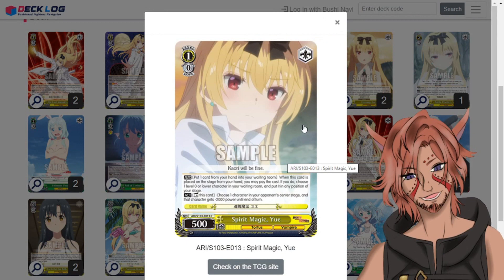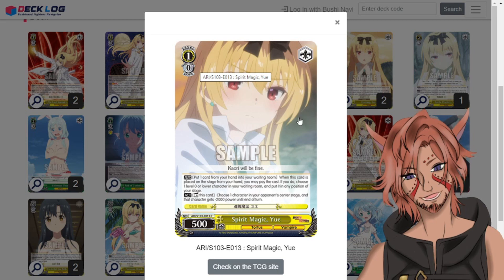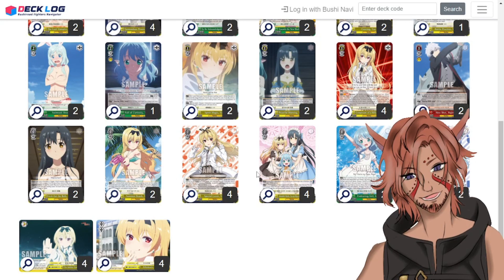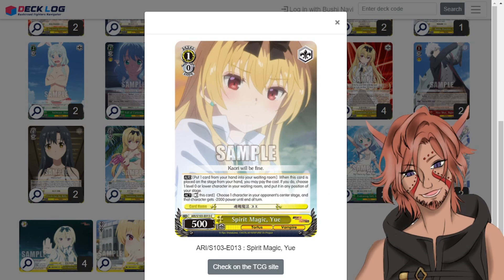For the level ones: we have 10500 Spirit Magic UA. Even though this is a costless level one it does have a crit trigger. When this is placed on stage from hand you may pay the cost — discarding one card — and choose a level zero or lower character in your waiting room and put it in any position of your stage. Nine times out of ten you're going to be trying to get the Special Lover UA to put it into memory, but you can grab your brainstormer or other tech cards if needed. It also has a tap ability: choose one character in your opponent's center stage and that character gets negative 2k power until the end of their turn.